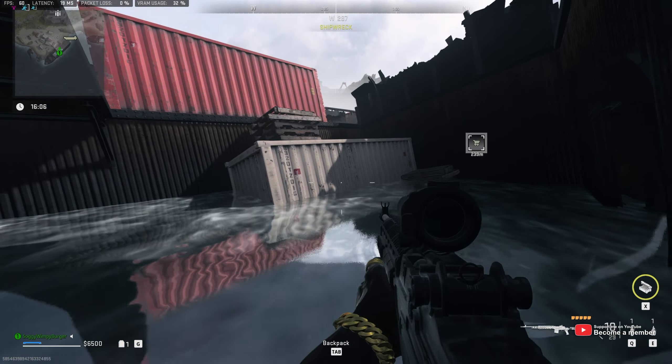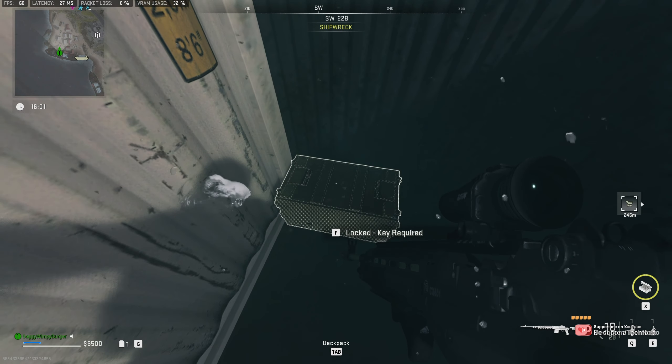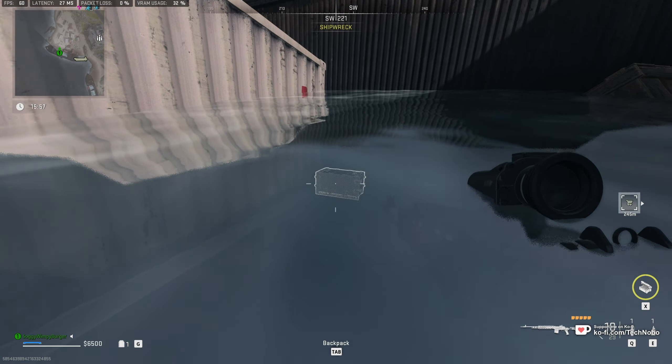You can hop down into this little watery area, and in the corner you'll find a box that requires a key. This is the HMS Shipwreck Cache, and it requires the HMS Shipwreck Cache key.